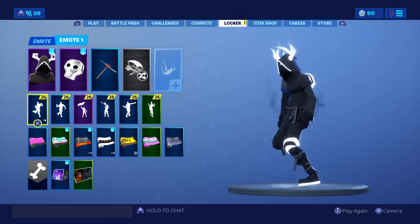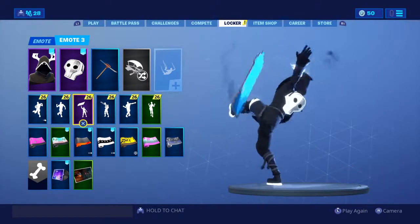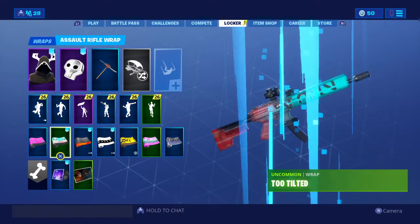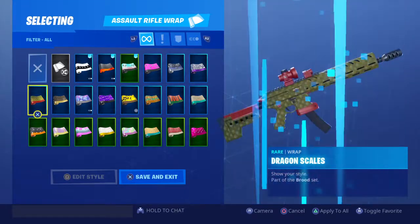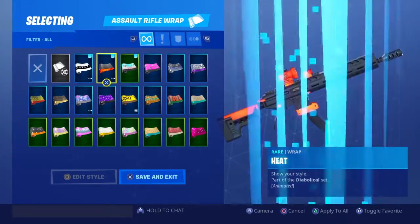Here are my emotes: Belly Bounce, Switch Step, Science Spinner, Sad Trombone, Electro Swing, Peace Out. And for gun wraps, there you go — my favorite ones are these three here.